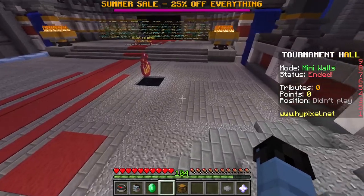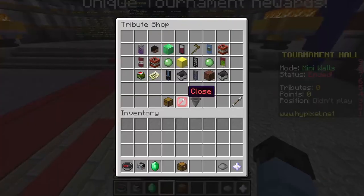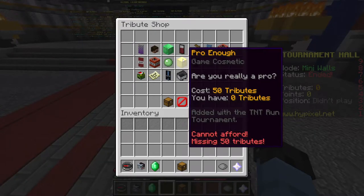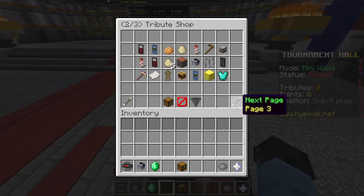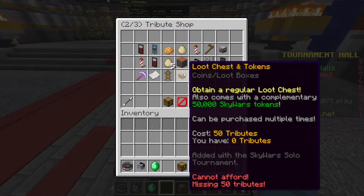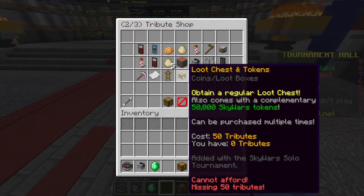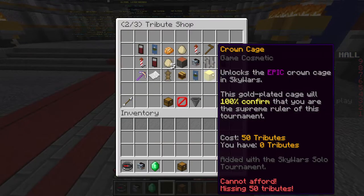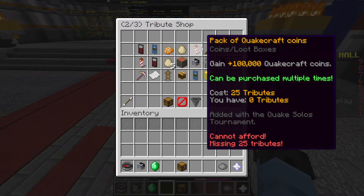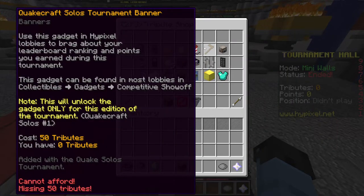With tributes you can go to the tribute shop and buy all the cool cosmetics you might want. There's some for the best games like Skywars and Bedwars — you can see the Bedwars log skins. There are also loot boxes that you might not be able to get elsewhere, and some come with complimentary stuff like 50,000 Skywars tokens. There's a lot of Skywars and Bedwars items.